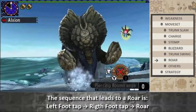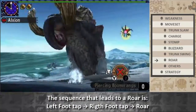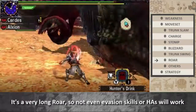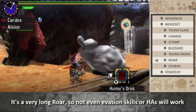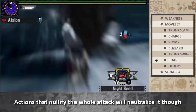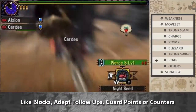The sequence that leads to a roar is: left foot tap, right foot tap, roar. It's a very long roar, so not even evasion skills or hunting arts will work. Actions that nullify the first hit will neutralize it though, like blocks, adept follow-ups, warp points, or counters.